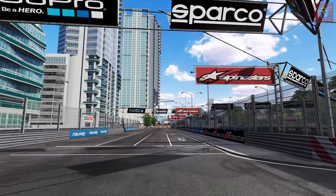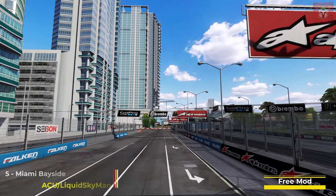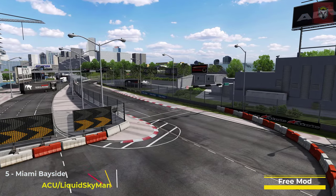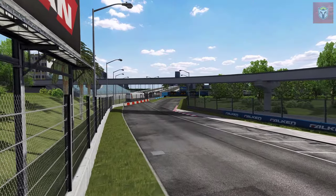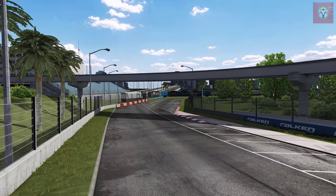Next up at number 5 we have another one of my favourites — this is Miami Bayside. This is by ACU and Liquid Skyman, 2.9 miles long and 30 pits. This has done exceptionally well. It's quite a large track so there's plenty of space for overtaking, and it's really good for high powered street cars.